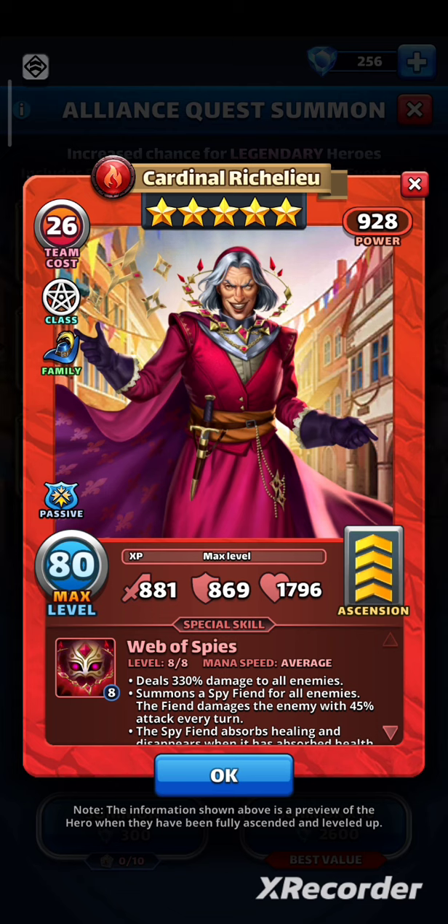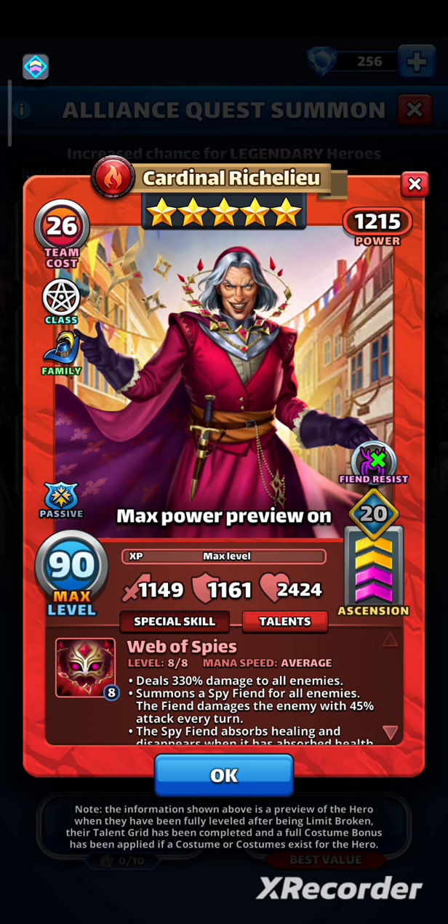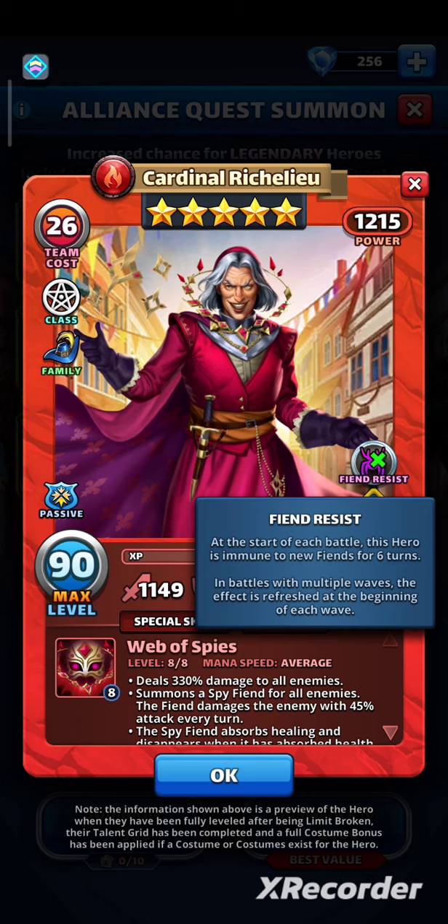He has 881 attack, 869 defense, and 1796 HP. Great and well-balanced stats. He's an offensive hero, so if you want to give him emblems you should go full attack. HP pool is important for cover mechanics, but he hits hard, that's why I would go sword path. He will have 1209 attack, 1143 defense, 2352 HP, and he will start each battle with Fiend resist for 6 turns.